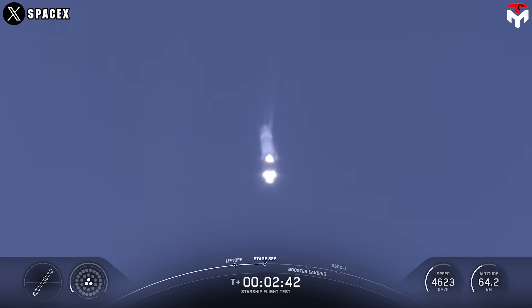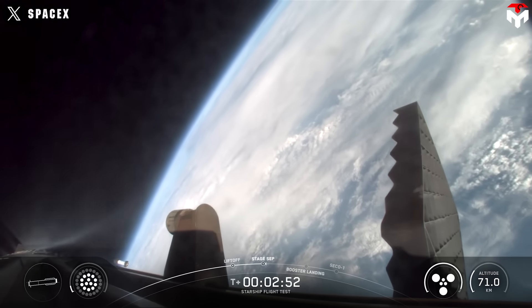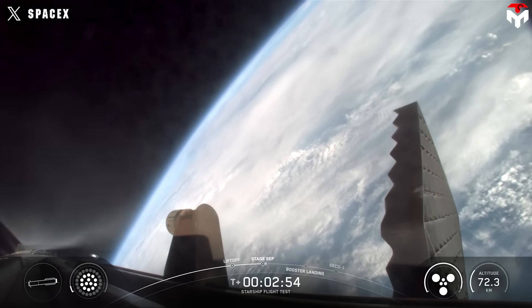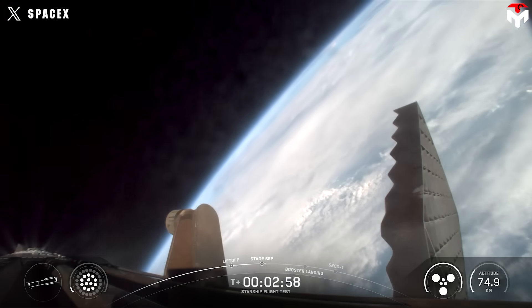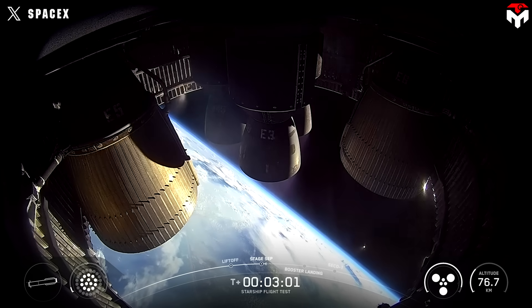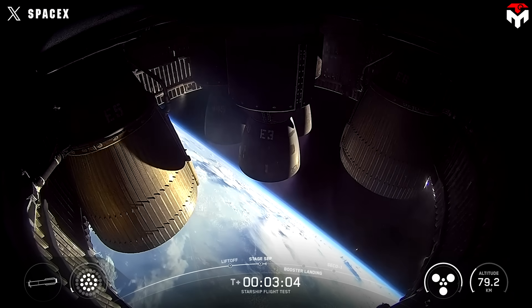Ship ignition, stage separation. Incredible flip by Super Heavy booster, and you can see those six engines — those three engines on the ship ignited. Six healthy Raptors running on ship on its way to space. Booster doing the boost back.